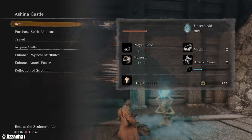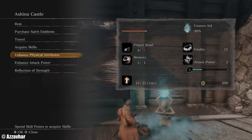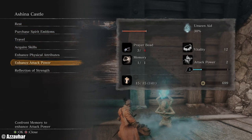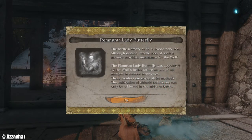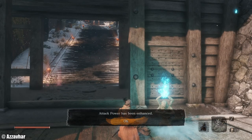We are at the Ashina Castle Idol here. We can also enhance our attack power by using the Memory of Lady Butterfly, so make sure to use that if you haven't already. Then we're going to work our way up to the top.